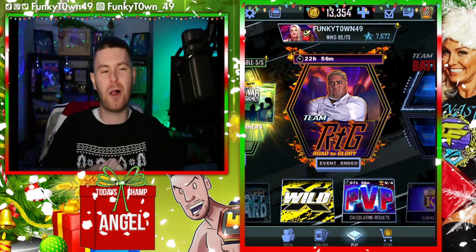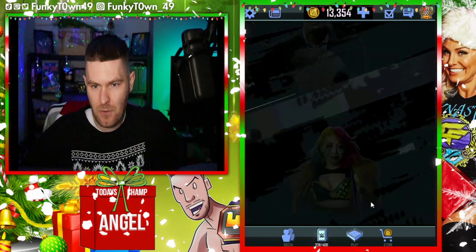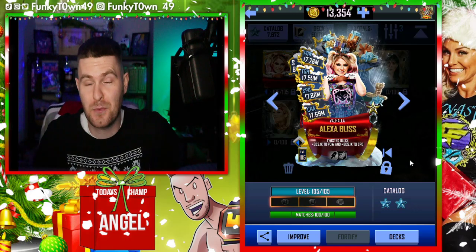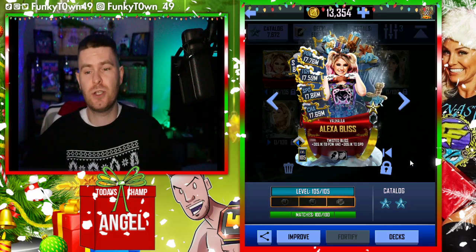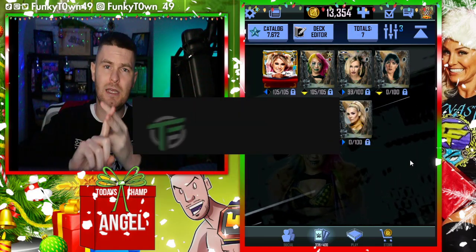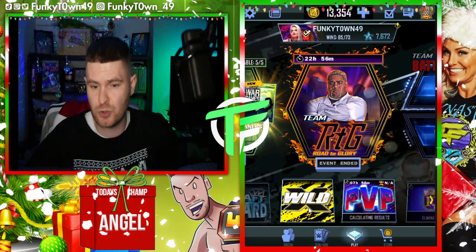Hey, what's going on people, welcome to some more WWE SuperCard. If you didn't see the most recent video, you need to go check it out — you can find out how we got the Alexa Bliss holiday promo. Before we get into today's video, we have a few fusions. Shout out to today's champ: Angel Big from the comment section on YouTube. Hit a thumbs up, click subscribe if you're brand new, and follow on socials — Twitter, Instagram, TikTok, Twitch, and Discord. Links are down below.